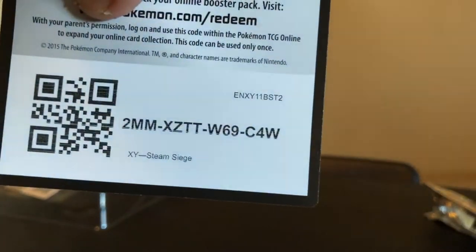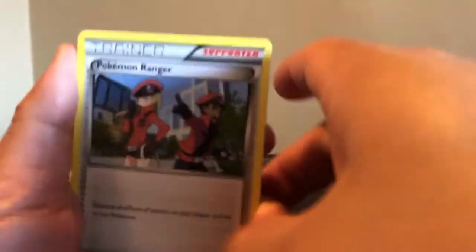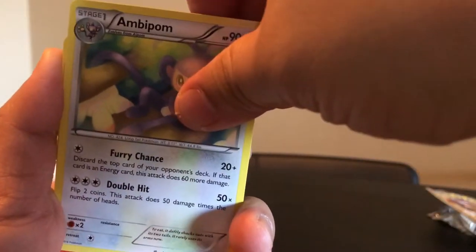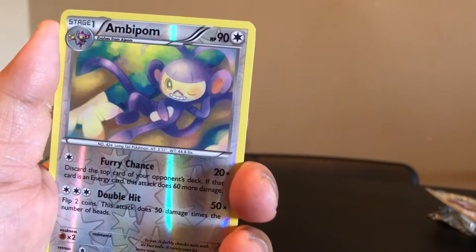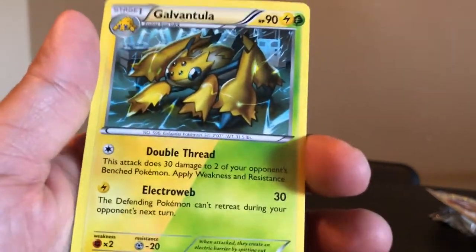Next up let's do the two Steam Siege packs. Looks like we got another green color coded card, so no holographic. Trainer, Pokemon Ranger, Rapidash, Ambipom, Litleo, Sneezel, Aipom, Clauncher, and a reverse holo Ambipom. The rare here - really nice looking card, looks like a frog mixed with some kind of creature. I'll definitely take that.